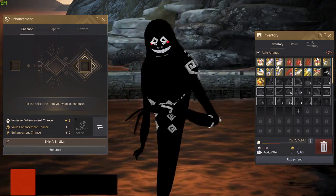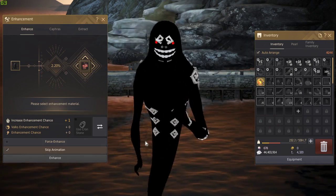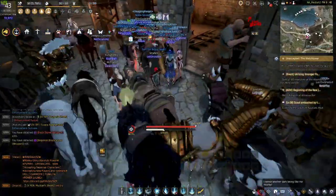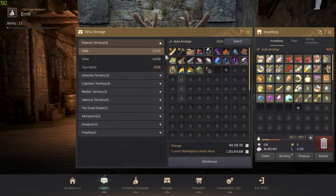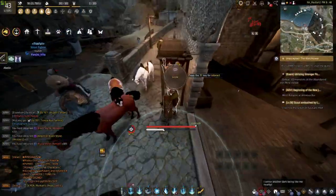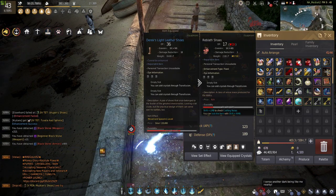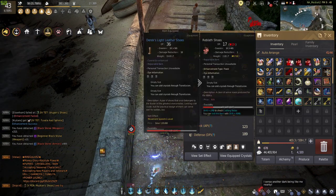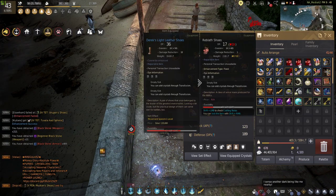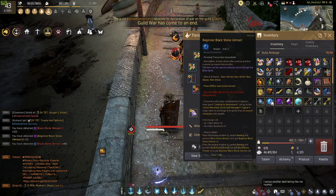So how do you make fail stacks? Fail stacking is when you attempt to enhance and fail at enhancing either armor or a weapon. There's no single set path on what to fail stack on, but the majority of players usually use Reblath or another type of armor that is easily obtainable.